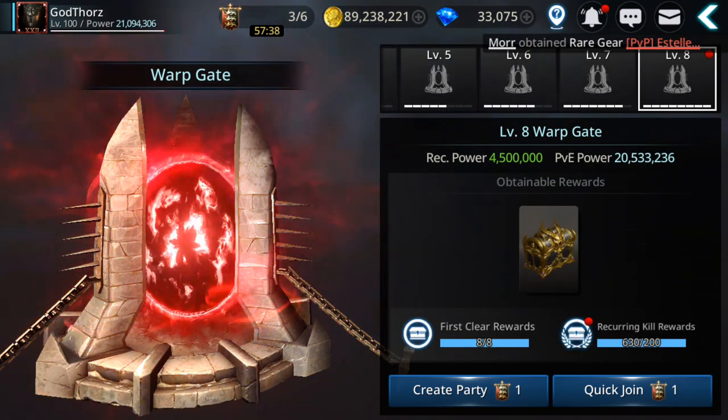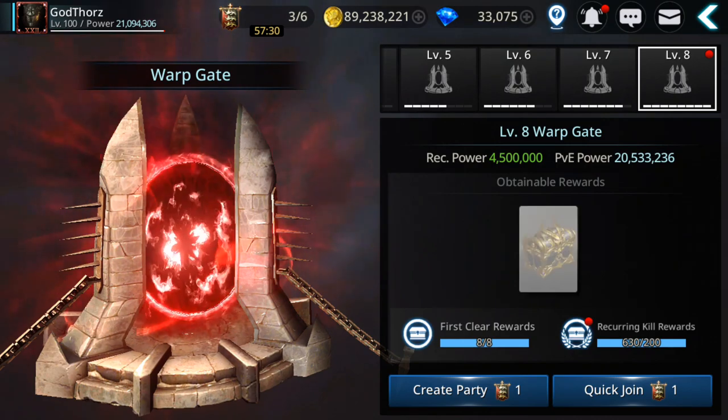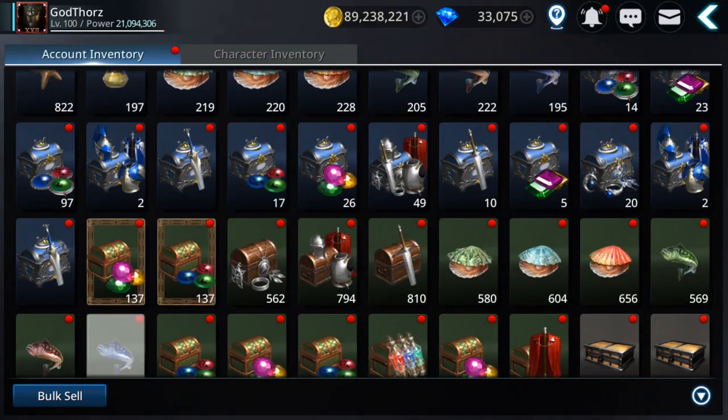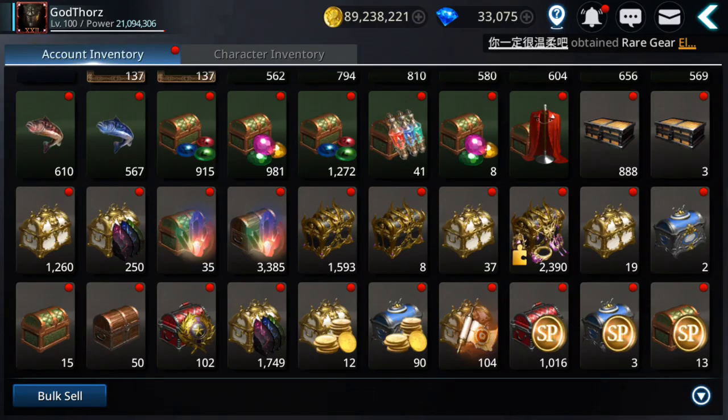That gives you 100 chests per character, and across 6 characters that's 600 chests. Each chest sells for 5,000 gold, so that's 3 million gold from selling warp gate chests from duos. You can actually farm more than 600 chests per day, but 600 is doable and doesn't require too much time.